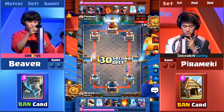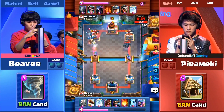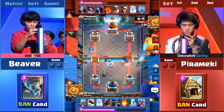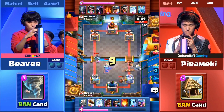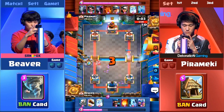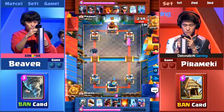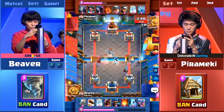It's going to be countered by the P.E.K.K.A. Playing three Musketeers without an Elixir Collector — that's kind of greedy. It's going to be very hard to put them down multiple times. But look at the left side — the Musketeers are still doing a lot of free damage. The Bandit gets there quickly to knock it down, but 626 damage down for Pirameki. Can you recover from this? The three Musketeers were countered well on the right side by the P.E.K.K.A., but on the left side it did a lot more damage than Pirameki initially wanted. The Hunter cleaned up that push — it looked really dangerous with so much health on those units, but perfect positioning managed to clean everything up.